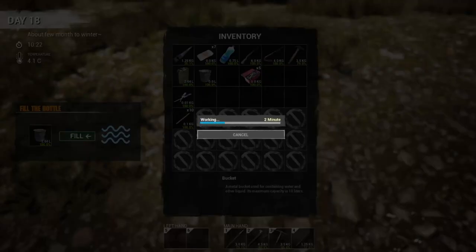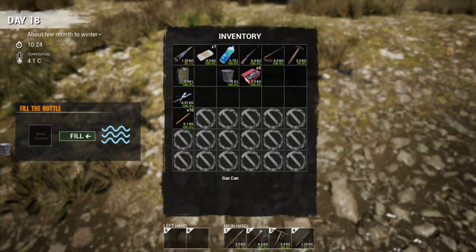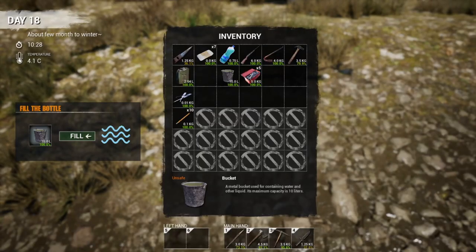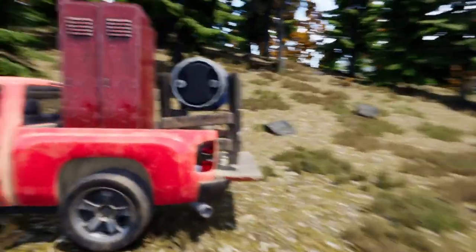Now, when you fill your buckets and you transfer them, if you drop it, you're not going to drop it in the lake, because the bucket goes straight into the water and you cannot get it — it goes underwater and you can't dive.